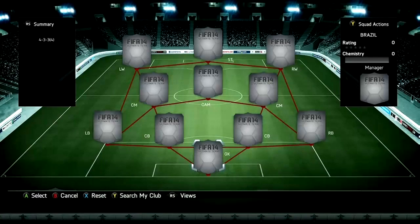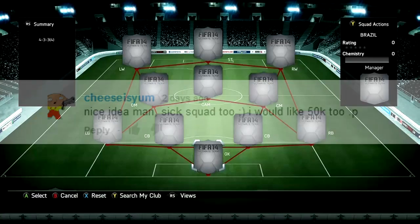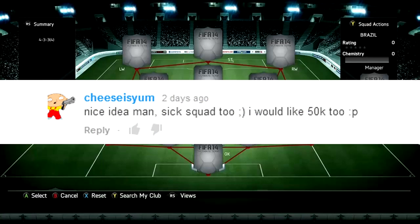What's going on, it's Kiz here. We've got another squad builder today — a 20k Italian squad builder. But first I just want to announce the winner of the 50k from the previous video, and that is Cheese Is Yum, so well done to him. If you want to win 50k in this video, make sure you follow the description, follow the rules, and you might be able to win. Let's get into the squad builder.